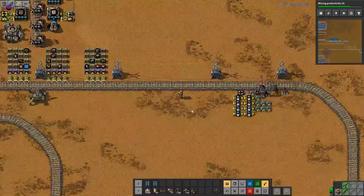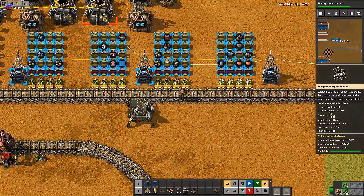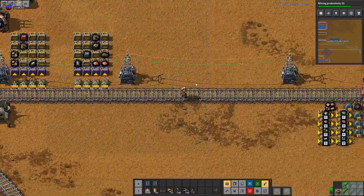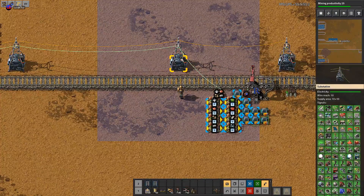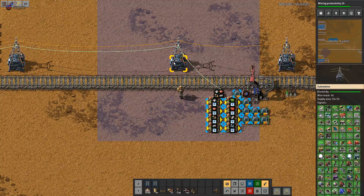Okay, enough of the preamble — what exactly are we doing? Well, we're running a signal wire from a roboport, as that's one way to ensure all of the current balances of signals are picked up. However, we're not interested in everything — the actual building and supplying of material is controlled elsewhere. What we're interested in is simply the input of raw material.